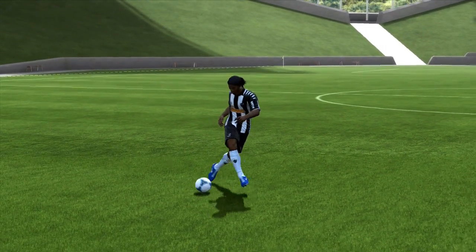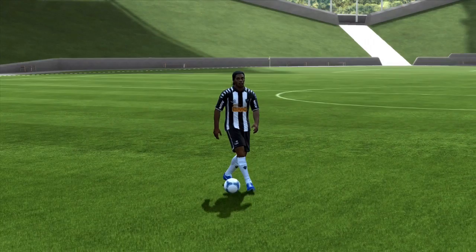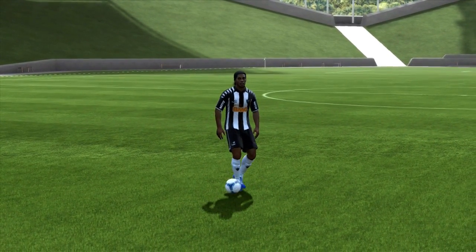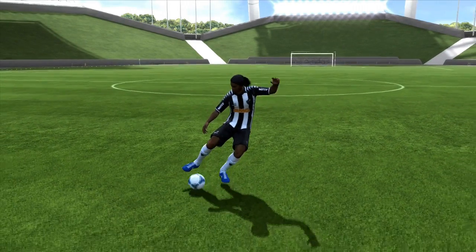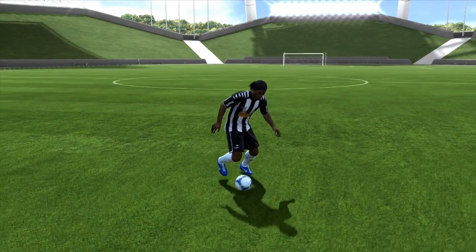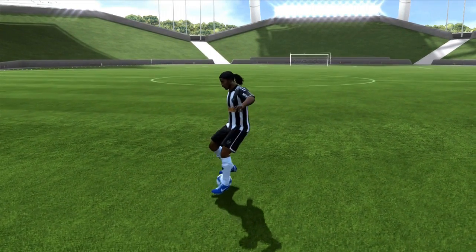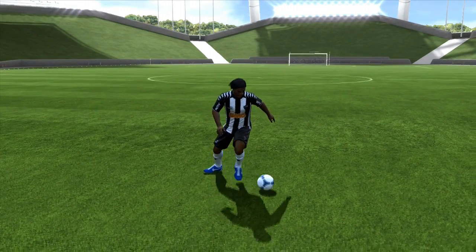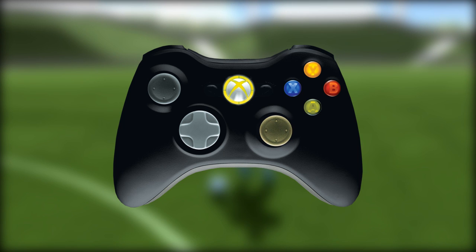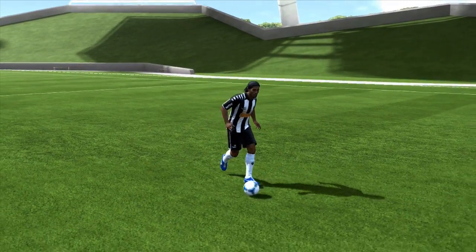Another technique you can use is the ball roll, which is quite easy to get into position with. As you can see, you won't come to a full stop — you will just slow down. But some of the standing skill moves can be pulled off at this pace. You can do the drag back here, which is a very useful technique to get past your opponents. Drag it back and forward and your opponents often tend to run past you. You can also do the fake drag back from this. To do this, hold LT or L2 and hold the right stick in either the left or right direction depending on which way you want to roll the ball.